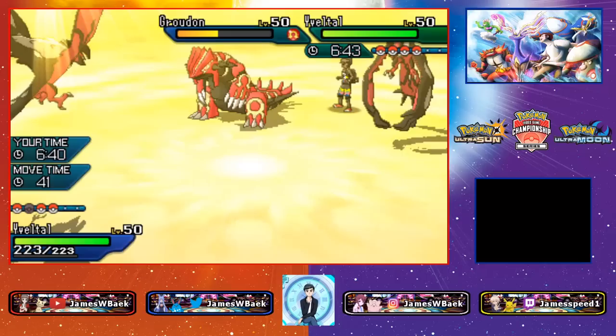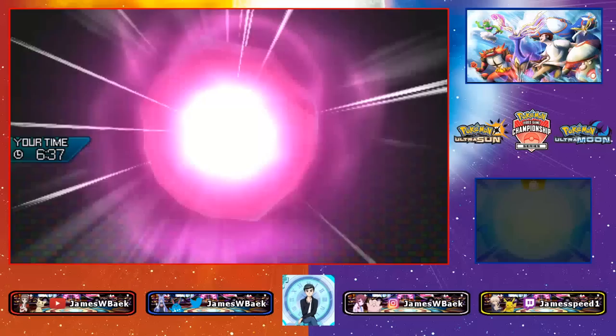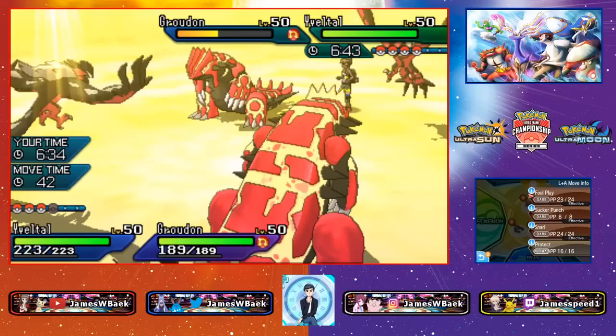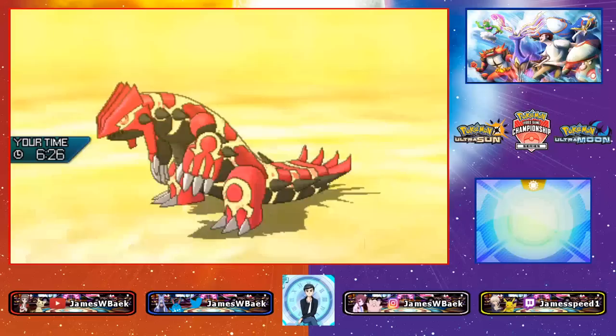Very unfortunate. I'm going Groudon here — I can't bring Metagross because it'll just go down to a Foul Play. I'll click Eruption and Foul Play and hope I can get something off. Losing Tapu Koko immediately really stings because I could have protected it the following turn.